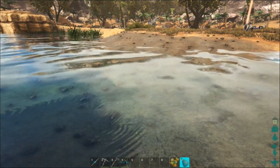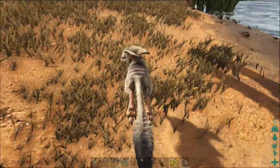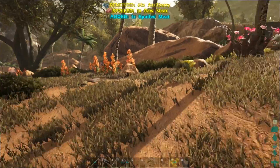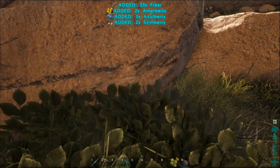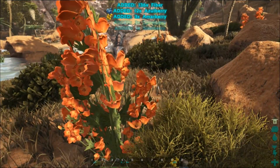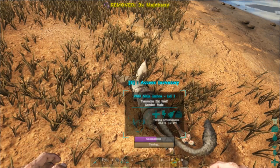I just saw a jerboa that I want. Come here jerboa. I'm going to let you tame up over here. I have one berry for you. See if we can get some more mejos. Can you collect berries please? Some mejos please — I got one. Come on, I need some mejos. There we go, got a couple more. He ate a bunch of those already. Doesn't really matter, it just tames faster.